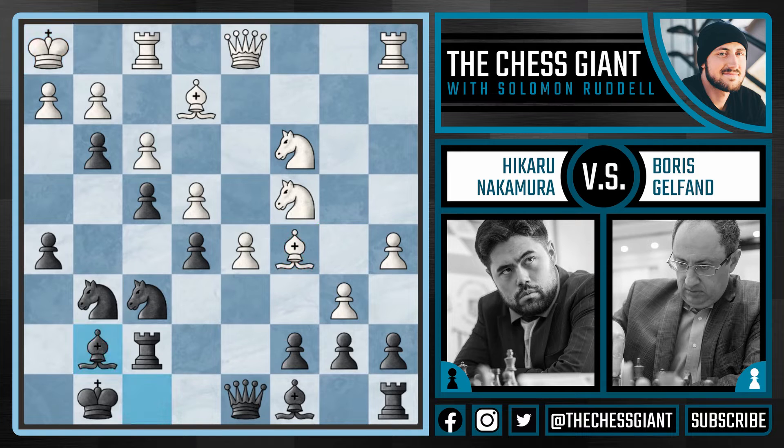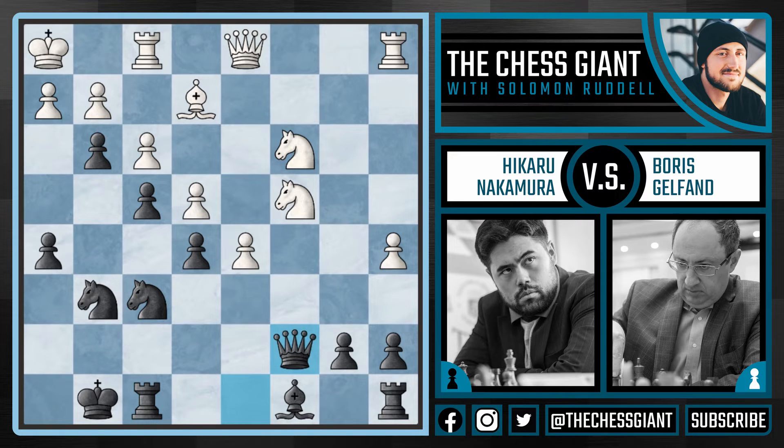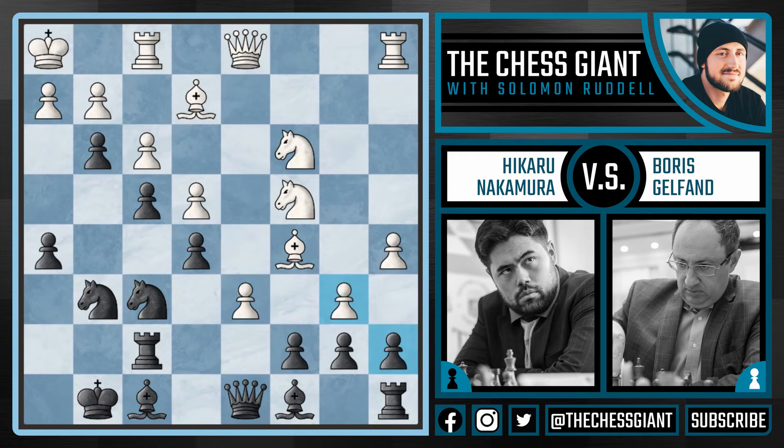So here Nakamura plays bishop f8, trying to trade off. And here d6 was played, which I think is a slight mistake. I think better in this position was bishop takes f8. The idea being, after rook takes f8, Gelfand could have played b takes c7. And after queen takes c7 and a move like queen d2, white has a very strong passed pawn on d5, and can continue with knight b5, bringing the rook to b1 — a very comfortable and good position for white. But instead, after bishop f8, we see d6, and after a takes b6, bishop g1 comes back to the defense of the king.